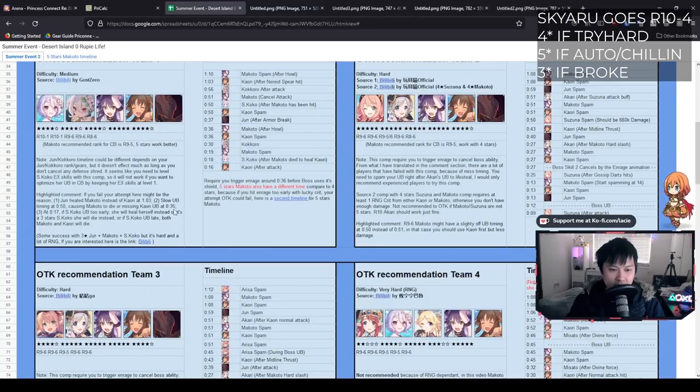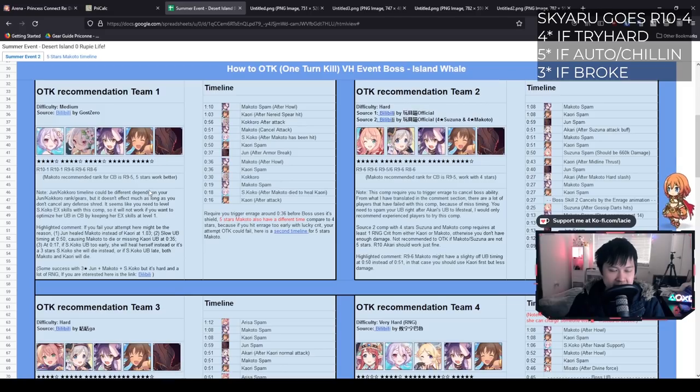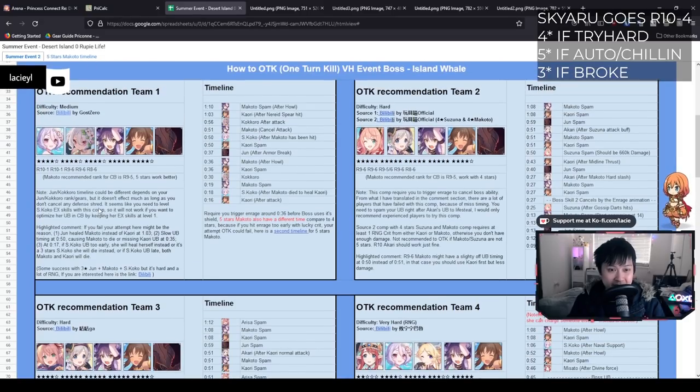As you can see, we have four OTK comps. OTK stands for one-turn kill. I kind of want to run through these first because there are some really key notes that the guide doesn't spell out. This is not Hope and Dream's fault — a lot of these timelines were made at different levels. Personally I am at level 103, but I suspect these timelines were made at 105 since we're lagging a bit behind. So that's your first caveat. To make up for that, sometimes it means you have to crit-fish a little bit.